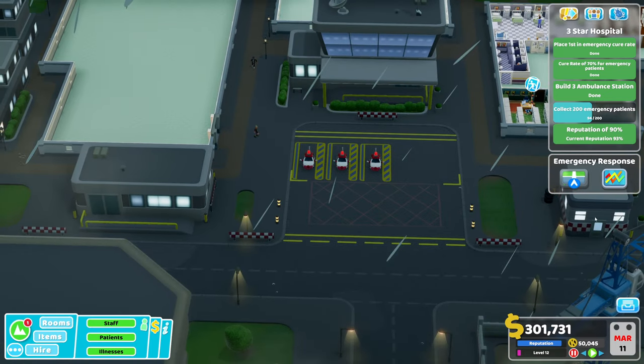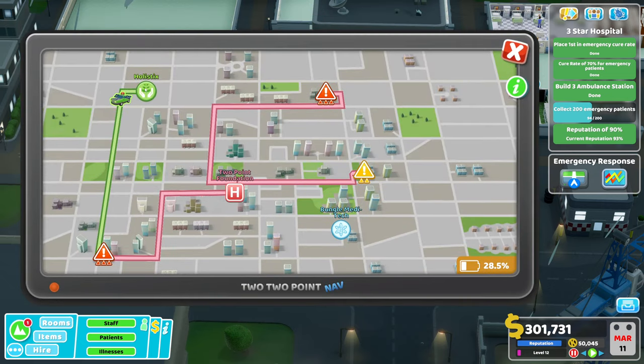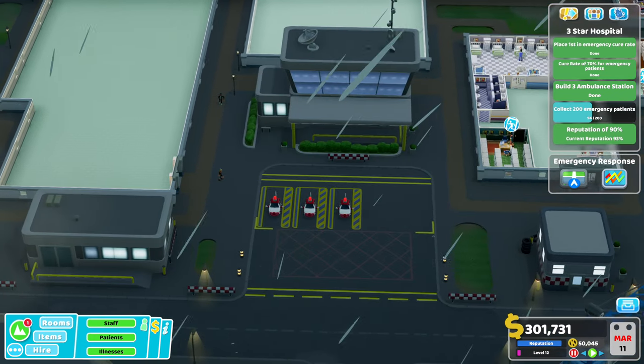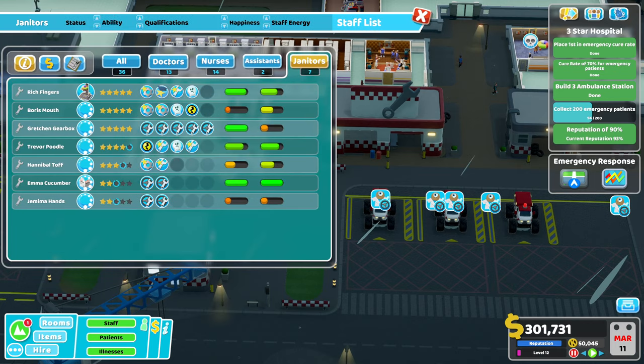Something to think about if you really want first place in emergency cure or patients collected: check what the other hospitals are doing. If they've sent a vehicle, use your Big Healers to get there first and starve them of patient inflow — just get there before them.